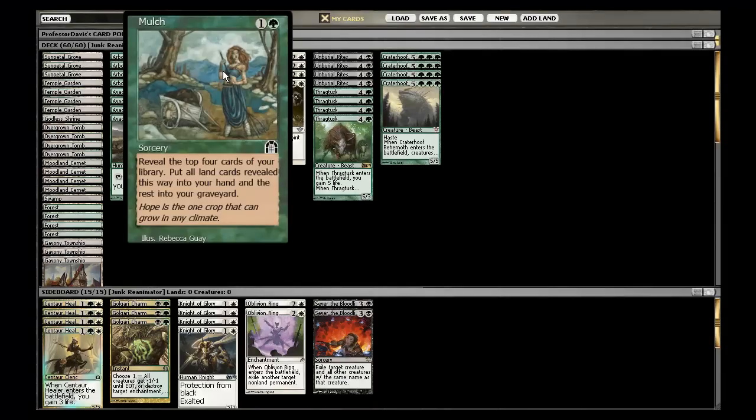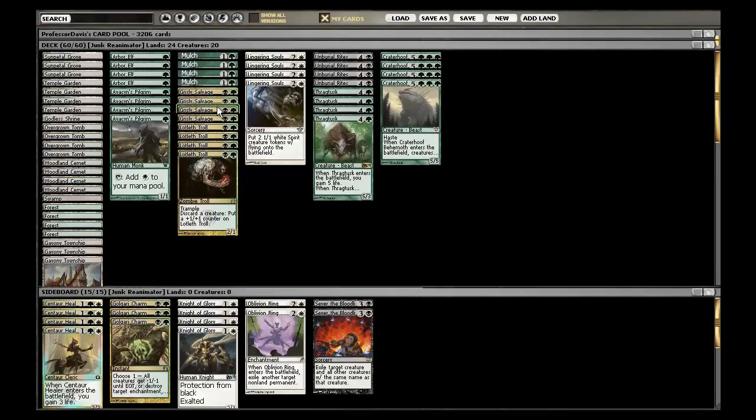Mulch helps me keep more hands along with Grisly Salvage. Basically, you reveal cards, you either take creatures you need or just lands, and the rest of them go into the graveyard — and those cards end up being stuff like Lingering Souls, Unburial Rites, and Craterhoof Behemoth.